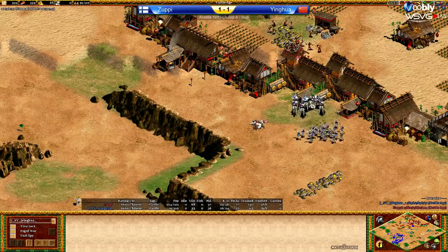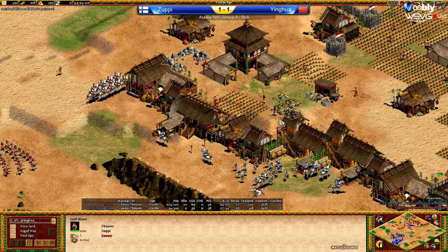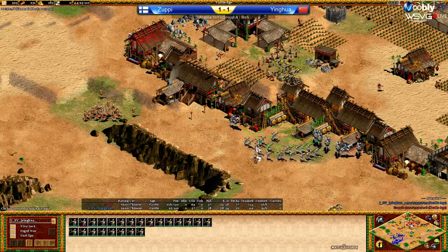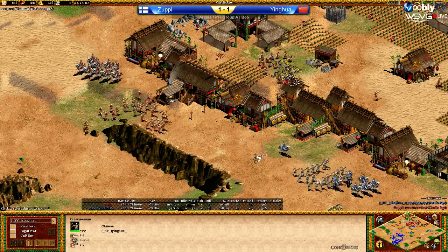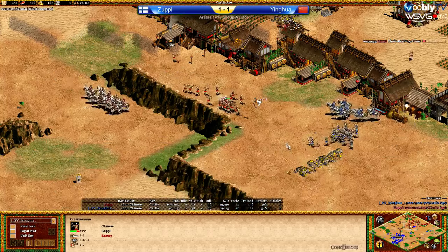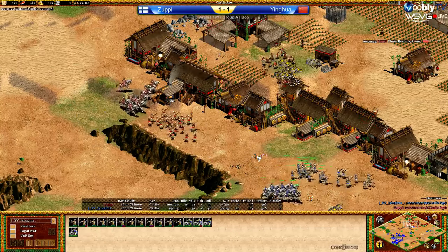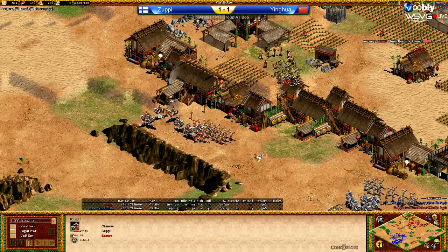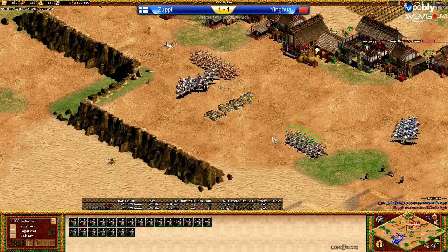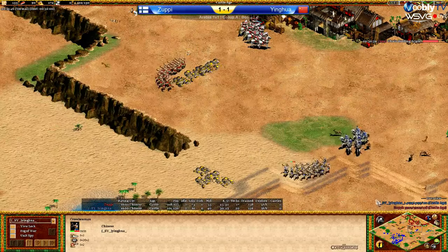Zoopy sees it now but it's already late. He's just going to garrison those vills inside the town center, losing a bit of vill working time, but that's okay. He shouldn't lose too many vills. He's got a lot of crossbows, but Yinghua definitely has more upgrades — Thumb Ring as well as plus-two armor on his crossbows. This is not a good fight for Zoopy because he separated his knights from his crossbows. He's only plus one and Yinghua's plus two. Yinghua has Ballistics and Thumb Ring; Zoopy has Ballistics only. Third town center up and running for Yinghua, three TCs as well for Zoopy.